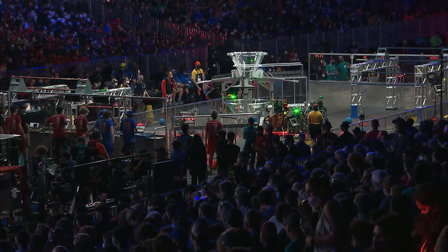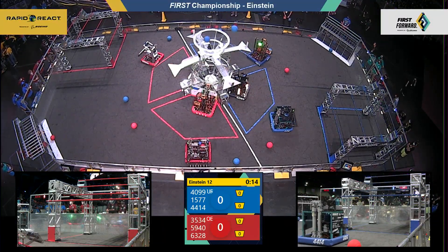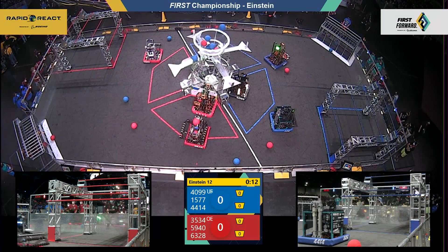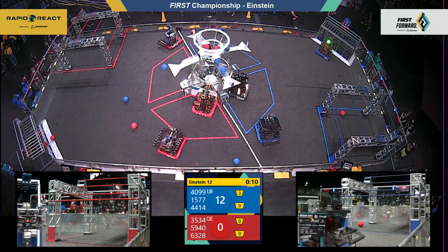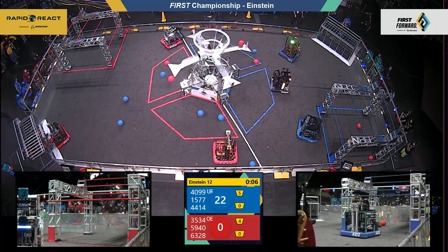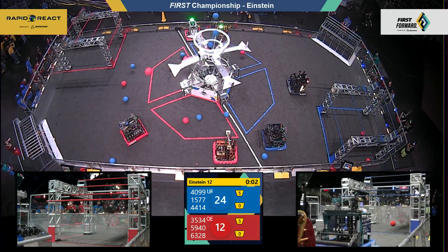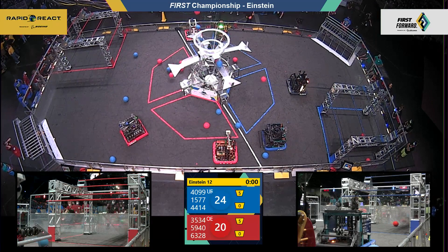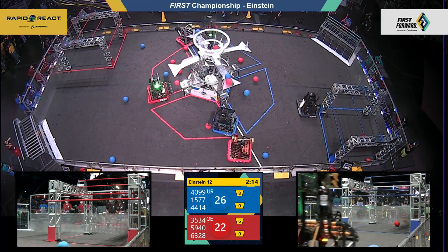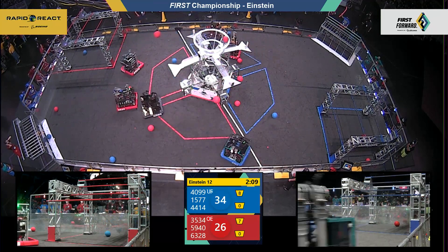Behind the lines, three, two, one, go! We close out round number four here on Einstein Energy for match number 12. It is Roebling in red and Turing in blue. Here come the cycles in the autonomous period — up one, two, three for 1577. The gold machine out of Israel helps propel the blue alliance up to 26.